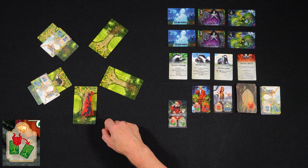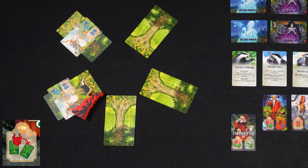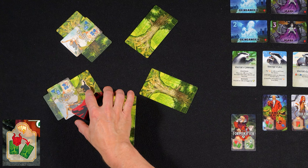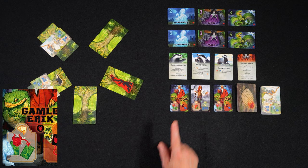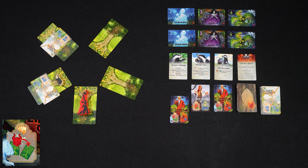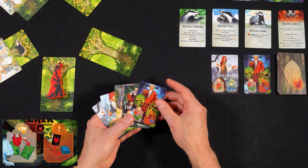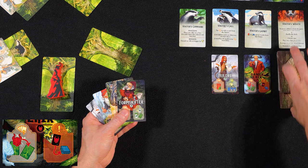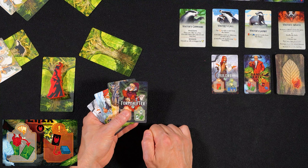When you take a Formskifter card to your hand, you must move Gamle Erik to the next tree in clockwise direction. Remember that this discards exposed allies, and remember that you lose the game when Gamle Erik and Vokter are on the same tree. When you take a Gamle Erik card — and remember you have to take it if the leftmost card is a Gamle Erik card — you also move the Gamle Erik pawn to the next tree in clockwise direction. The Gamle Erik card has a special ability: whenever a Gamle Erik card goes into your hand, you immediately take it and put it to the bottom of the deck. So Gamle Erik cards will never stay in your hand.